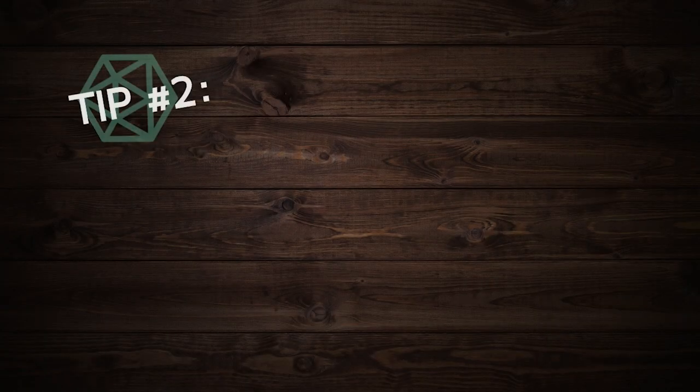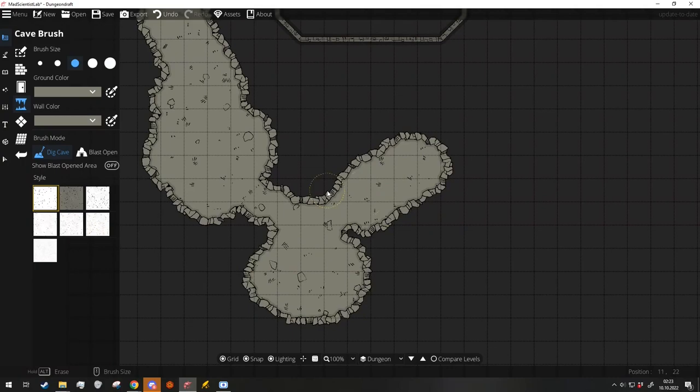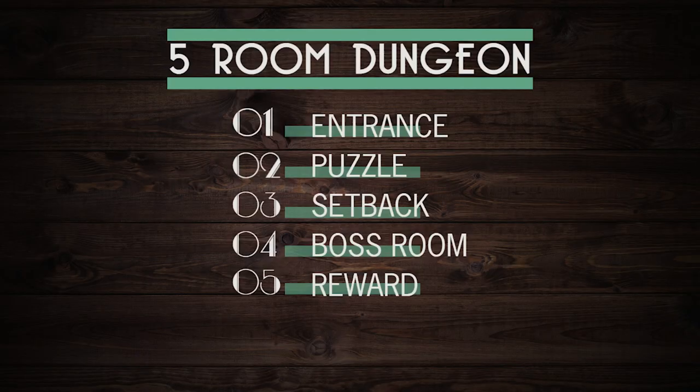Tip number two: consider the five-room dungeon and multiple points of entry. When building a map, you'll want to consider all the necessities of a five-room dungeon. You can find a whole video about that in the description and in the cards, but here's the gist of it. You want to include these five rooms: the entrance, which typically has some sort of guardian; the puzzle or role-playing challenge; and the setback — the trick or something that impedes the heroes.